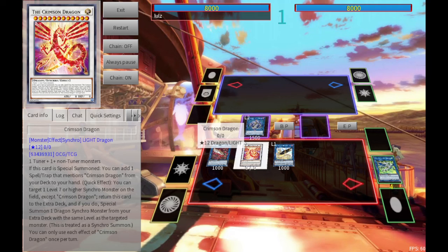Why is Crimson Dragon able to cheat out Supernova when Supernova has a summoning condition that genuinely makes it hard to play outside of its intended deck without a massive resource investment? Why is this thing cheating out Cosmic Blazar? How is it okay to cheat out Cosmic Blazar, but Cosmic Quasar — which has a very similar effect to Crimson Dragon — has a much steeper, much more understandable cost for doing effectively the same thing? And the crazy thing is, Cosmic Quasar actually can't summon Supernova, because Supernova's summoning requirements don't match up with what Cosmic Quasar asks for.